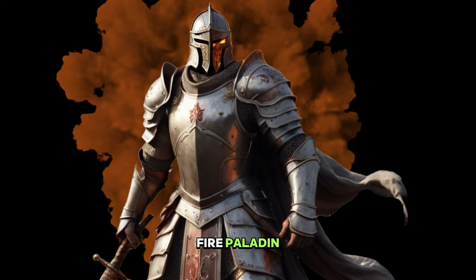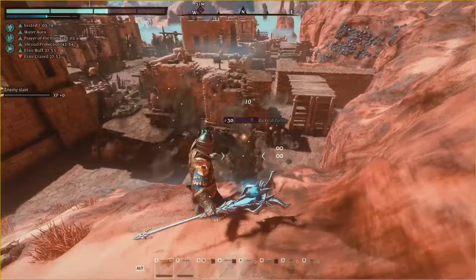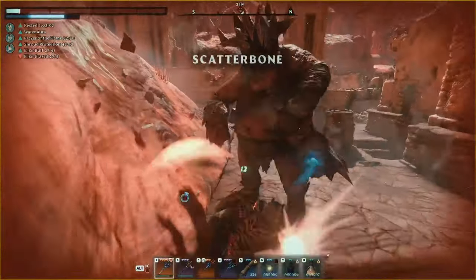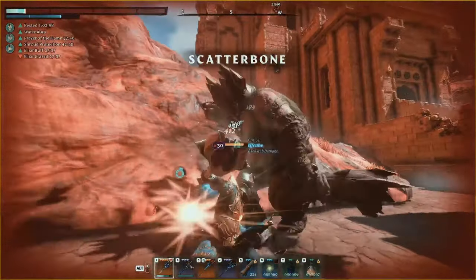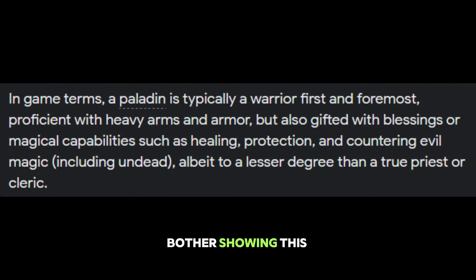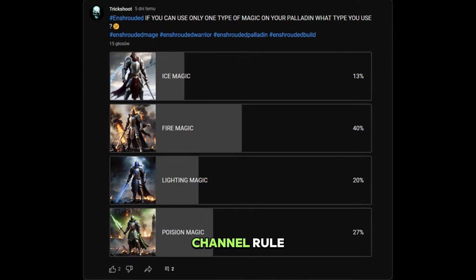People decided: Fire Paladin. Let's go! First, before we even bother showing this build, you need to understand what a Paladin is in this game. Main weapons should be melee and magic for support skills. According to a poll I made on the channel, the rule for this Paladin is to use only one magic type: fire magic.